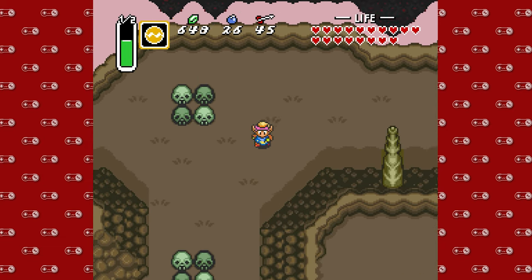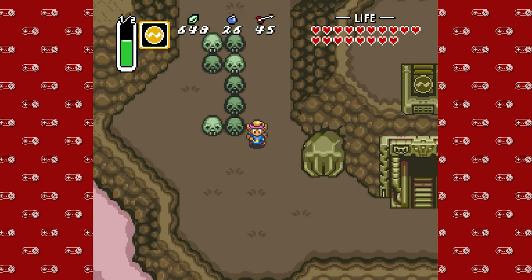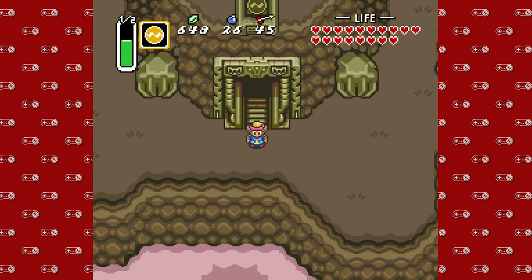This, my friends, is Turtle Rock. As you can see on the map, this is where the final dungeon of the game will reside — that we will be doing next time. Thanks for watching everybody. I've been DMike. This has been Super Nintendo Sundays with A Link to the Past, and I'll catch you next time. Bye!